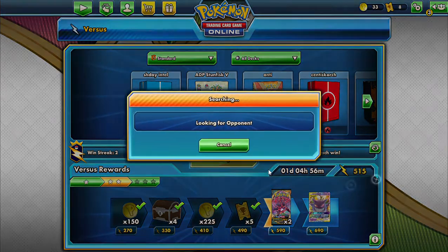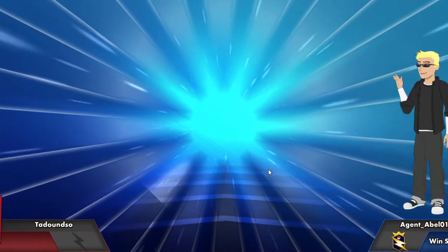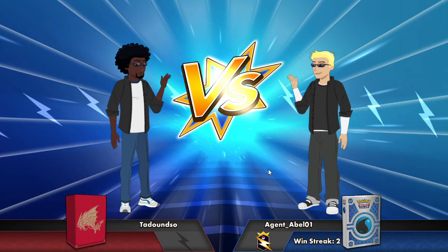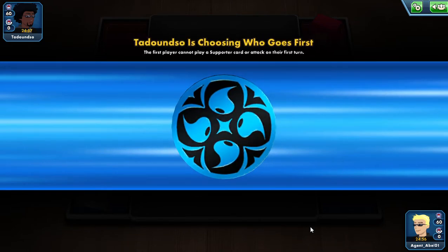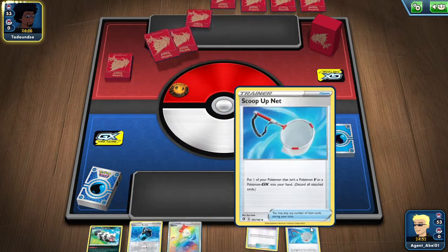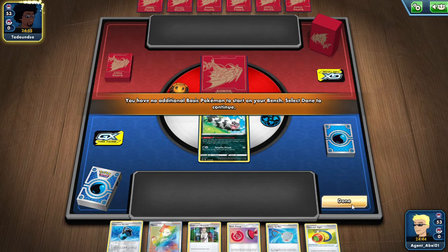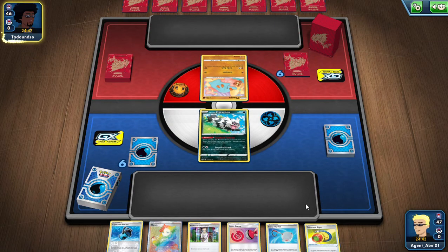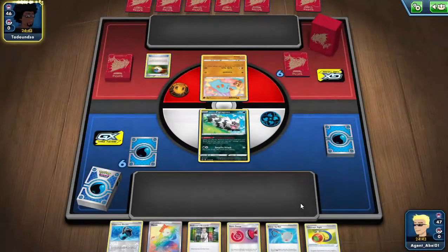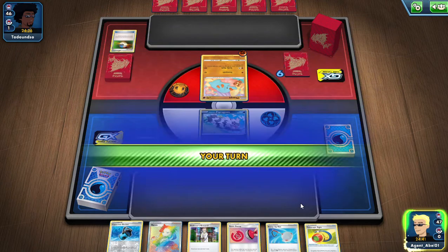Let's try one more time and get a game. Inteleon is probably my favorite VMAX to play. We lost the coin flip — that's okay, opponent goes first. Looks like they're using the XY Breakthrough deck box from the Elite Trainer Box. There's a Furfrou, and is this the one from Vivid Voltage? It sure is — we're probably going to be seeing Dawn Wings. They just pass the turn.